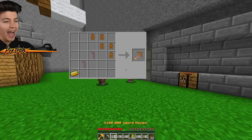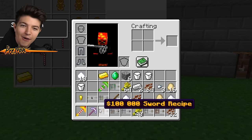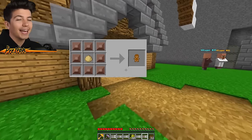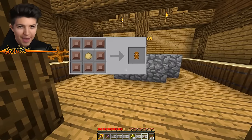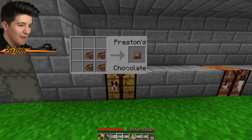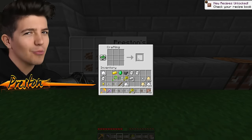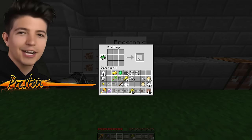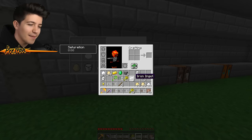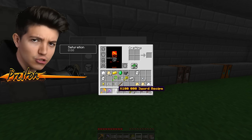Oh my God - this is the $100,000 recipe for a pickaxe, yet again with another typo. So it looks like to make this pickaxe, we're gonna need a lot of dough and a lot of chocolate, because we gotta make some gingerbread men. I also like how the crafting recipe says 'Preston's chocolate.' I love chocolate, but who doesn't? I just spent a very long time making dough in a video game, and I'm not proud of it, but we are getting one step closer to this $100,000 pickaxe.